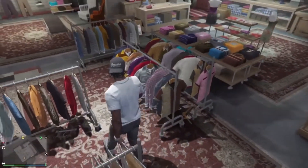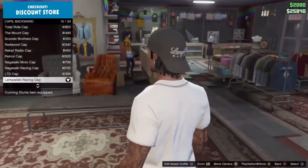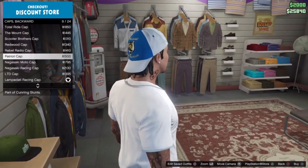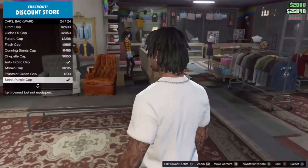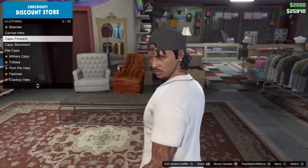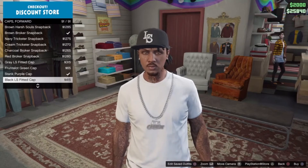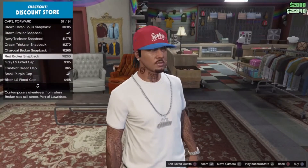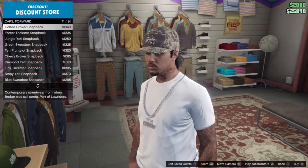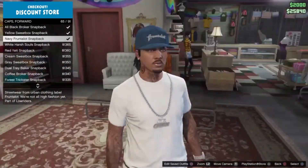Alright, and the last part of Lil Baby's fit is his caps. If you're gonna rock a backward cap, try to get a black cap or anything dark. If you're gonna rock a forward cap, get a fitted cap like one of these ones right here. One that I recommend — if y'all gonna wear a forward cap — get this one right here, it kind of looks like a Yankee hat.